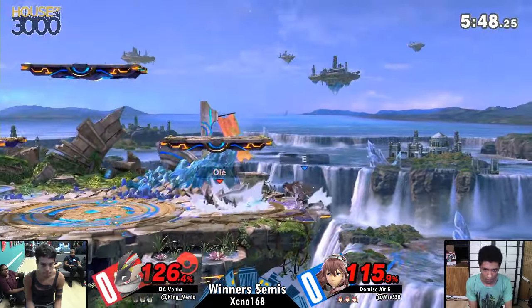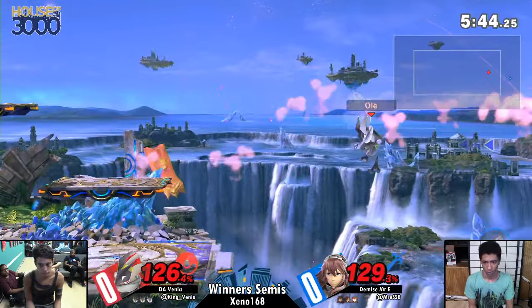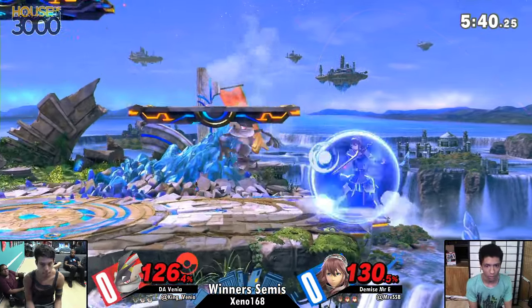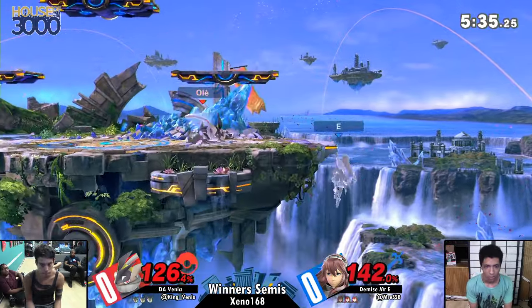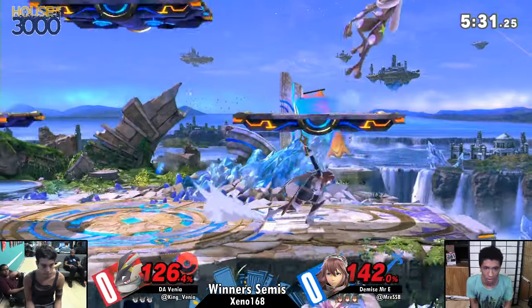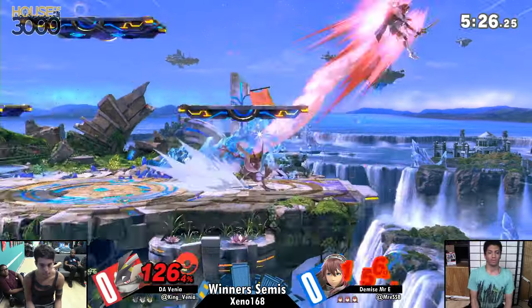Over the past few seconds, we actually saw what are going to be E's best options in this match. Down tilts and tech chases are going to be the number one thing, because Venia quite famously doesn't use shield a lot, so obviously a lot of shield pressure is going to make a lot of sense. But low-profiling moves and moves that sweep across in front of Lucina's face, like dash attack and forward tilt, are going to be really good at just stifling Venia's pressure.